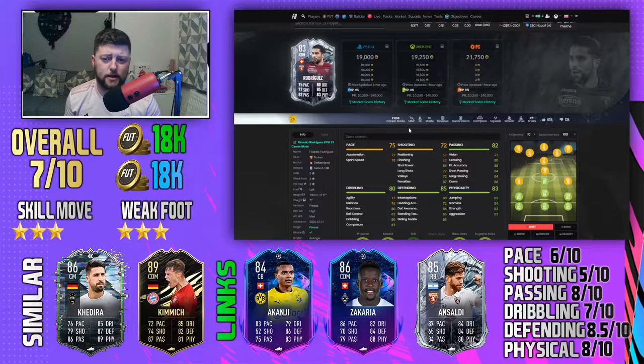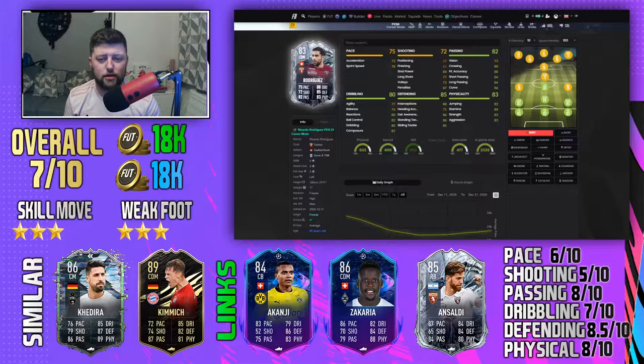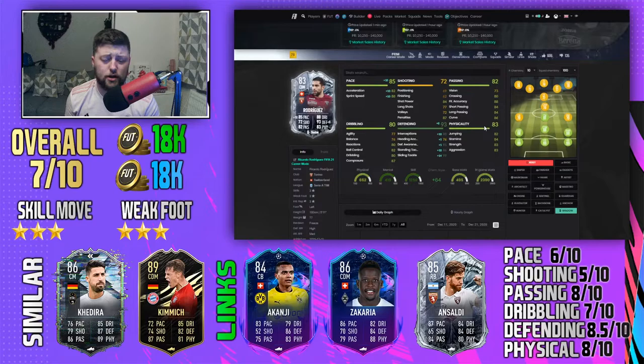In my overall opinion, if you're looking for a cheap Serie A squad or icon swaps, he's definitely got to be in it — CDM-wise he's one of the better options. A lot of people might just play Kessie as CDM anyway, but I prefer Rodriguez as the sole holding midfielder who stays in defense while my CAMs and strikers push forward. With a shadow on, he's a quality holding midfielder — a cheap beast for 18,000 coins. Let me know what you think, like and subscribe, peace.